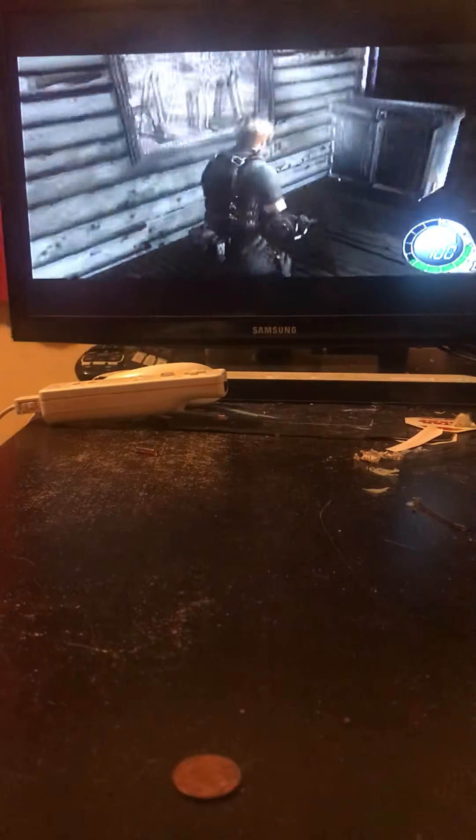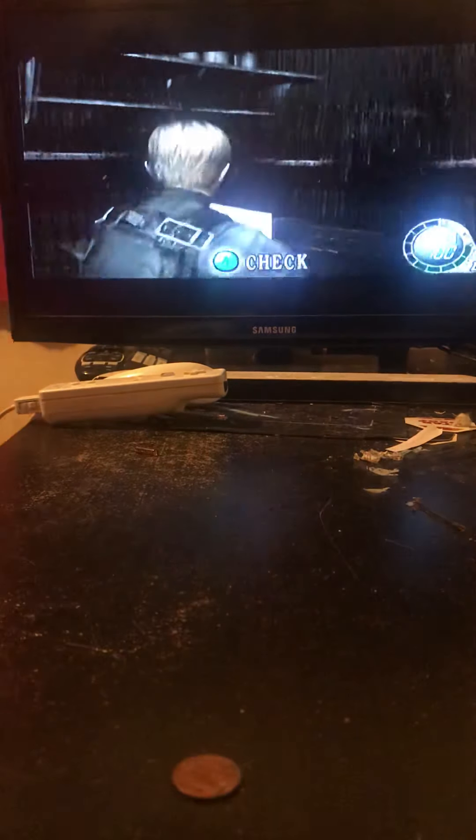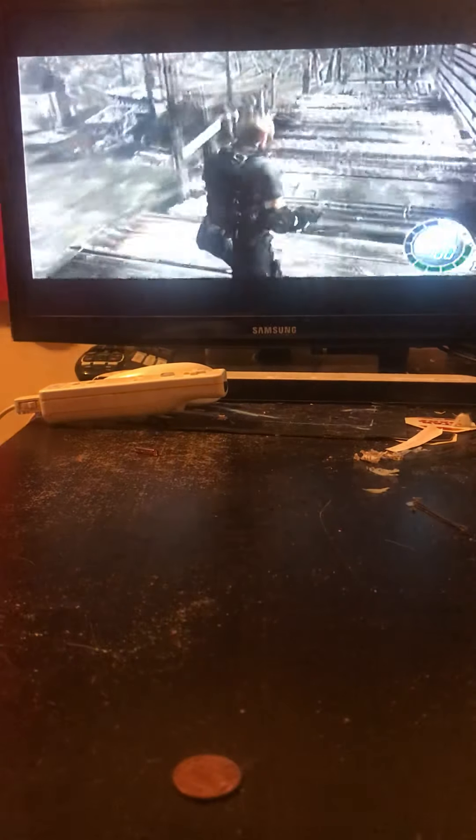Anyways, there are three more treasures in this area. The first one is right here. I'm ignoring the rest of the items - I don't really need them. Note this area, I'll explain what's down there in a minute - it's one of the treasures. The second treasure in this area is in here - it's a spinel, it's in this box. There are a total of seven spinels in this chapter. There are three more in this chapter in the next area. The beer steins are also in this area.